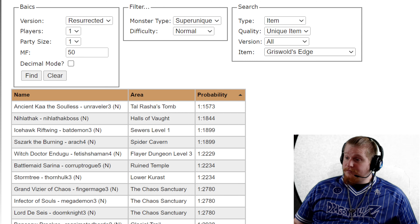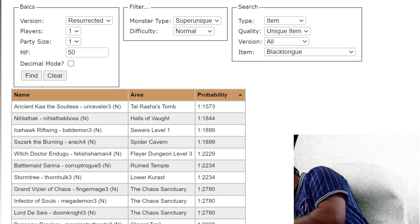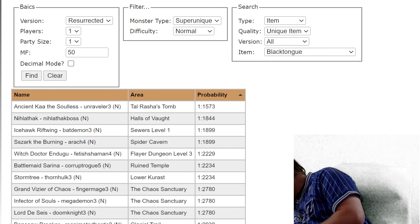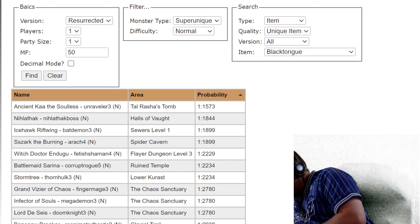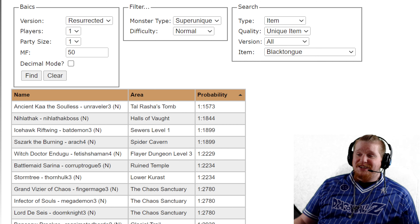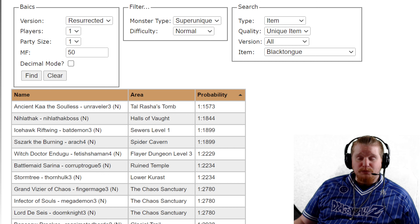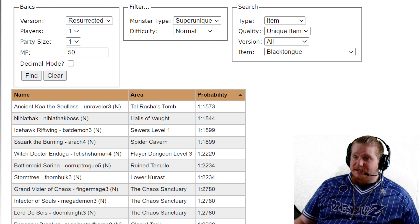Let's take a look at where you could potentially find this item if you wanted to get your hands on a Black Tongue, which is actually a pretty good low-level option for Prevent Monster Heal. You can find the occasional item with Prevent Monster Heal on it, but Black Tongue is a pretty good low-level choice for that affix.